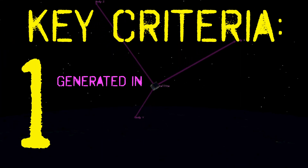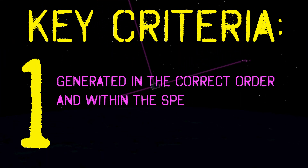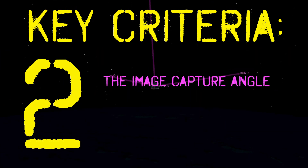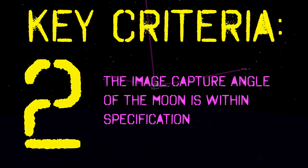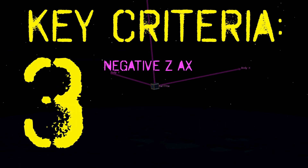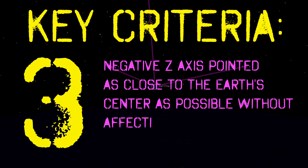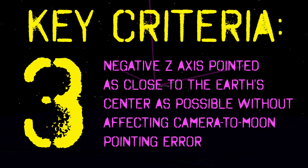One: the commands are generated in the correct order and are within the specified period. Two: the image capture angle of the moon is within specifications. Three: the team's negative z-axis is pointed as close to the Earth's center as possible without affecting the camera-to-moon pointing error.